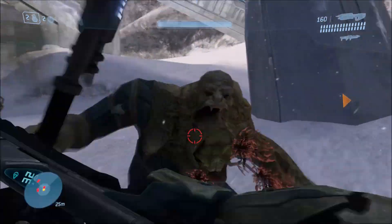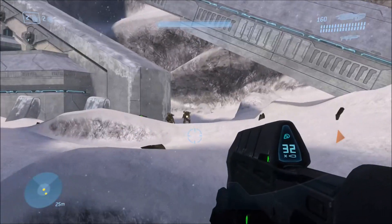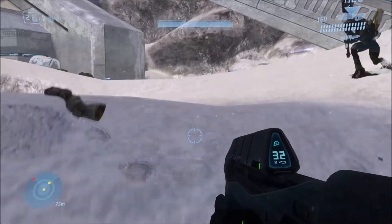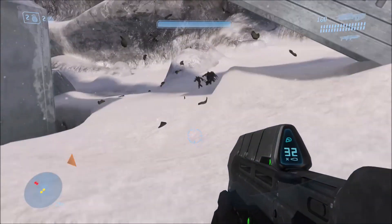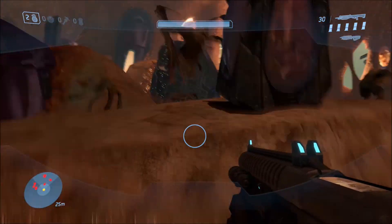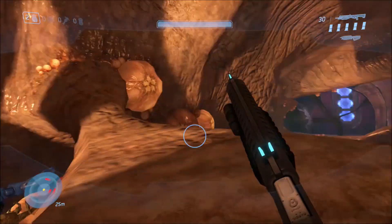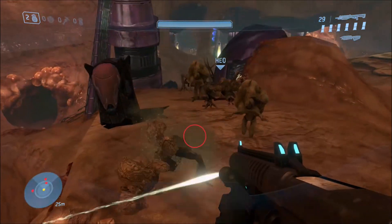Now on to Halo 3. One. One. So that was the Brute combat form and Elite combat form, and the Human combat form is also one melee hit. Huge difference from Halo 2 and even Halo 1. The Flood are a lot easier to kill in Halo 3, though you could say they're more aggressive and maybe a little more skilled with weapons. All the other forms as well — like the Crawler and the one that shoots needles — they're all one hit too.